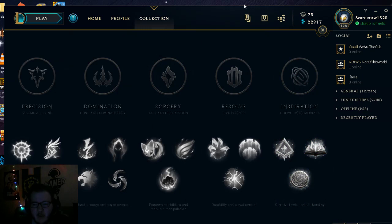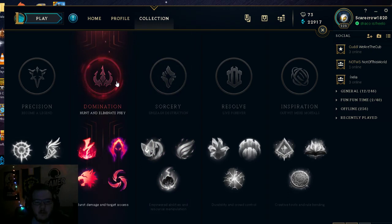My buddy who wanted to learn runes really loves to play Miss Fortune, so let's help him out. If we're going to play Miss Fortune, we're definitely going to pick the Domination tree. Let me tell you a bit about Domination — it's typically for Assassins and Junglers.